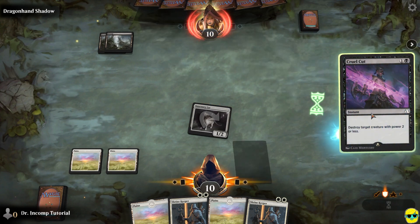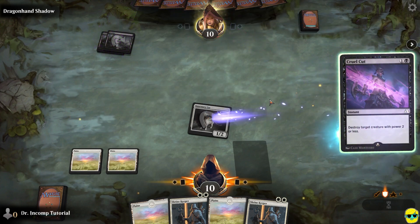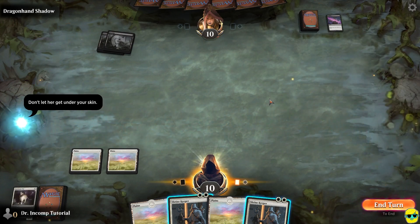She uses Cruel Cut, which says destroy target creature with power two or less — and it's instant. You can see it goes over here. Normally what would happen is this would pop up and then our creature would explode and we would be like, oh my gosh, how could that have happened? But to be honest, we're okay with it, and I'll explain why.